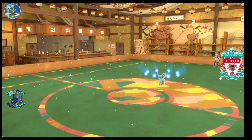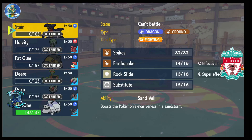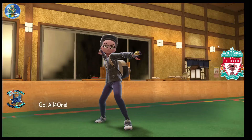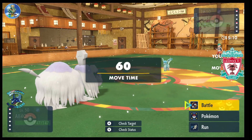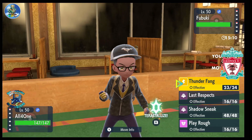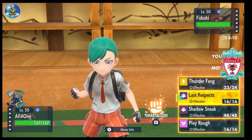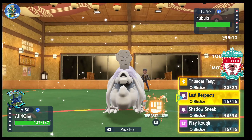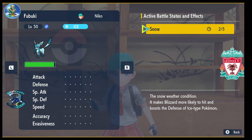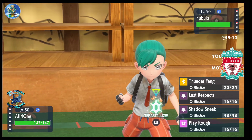With the Snow raising Glaceon's Special Defense plus Ice Body and Leftovers, it's just bulky in general. I have to see how much Last Respects does. I feel like without the Snowscape, Last Respects just straight up one-shots. But because the Snow is up it definitely doesn't one-shot, and he's got two more turns of Snow. I don't know if this Glaceon has Shadow Ball — I know it has Wish, Freeze-Dry, and some other move along with Snowscape.